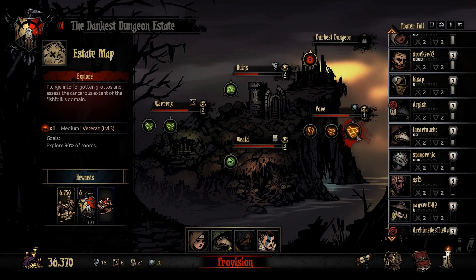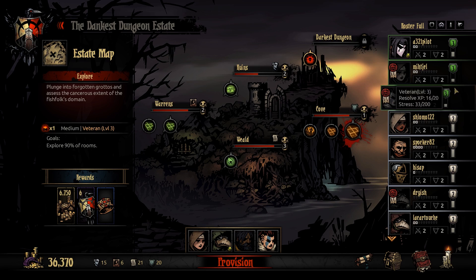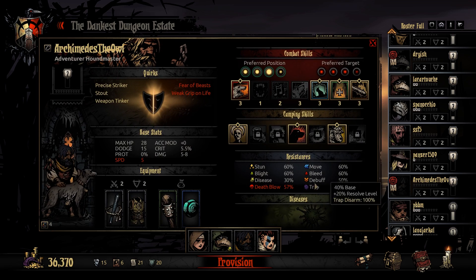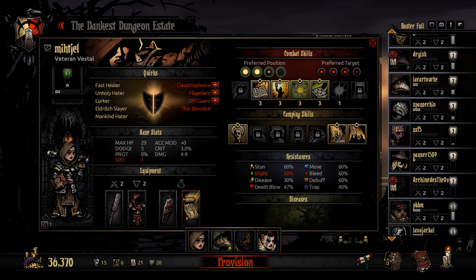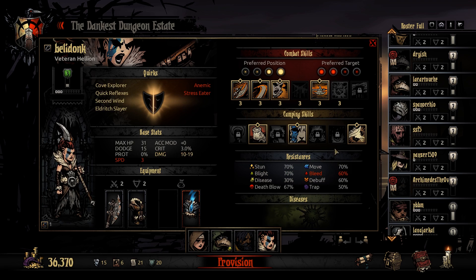We're going to go to the Cove. We're going to do a veteran mission, which is going to be tough because we're taking some lower level characters — two level threes and two level twos. We're going to bring a Houndmaster for protection, a Vestal for heals, Plague Doctor for blights, stuns, and cures, and a Hellion for straight-up damage.